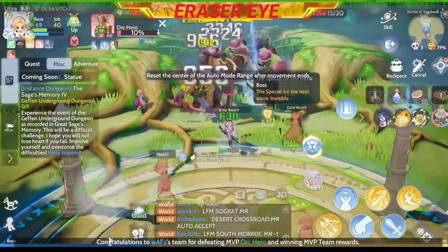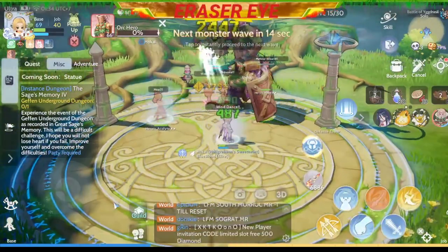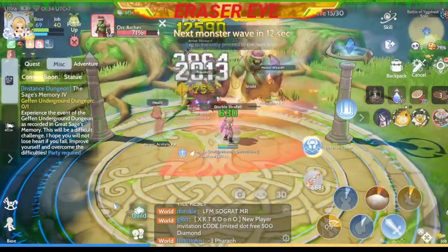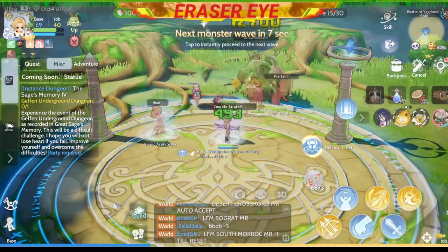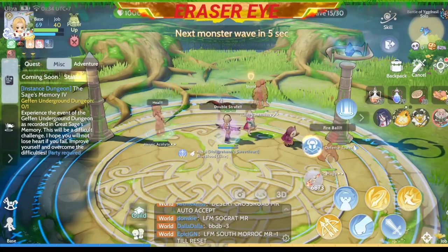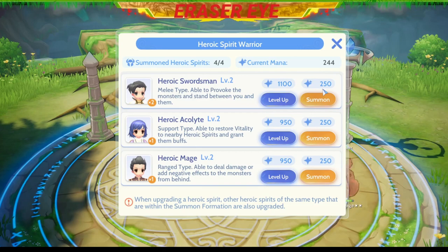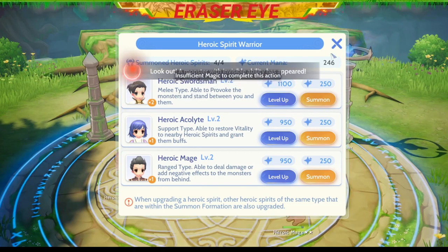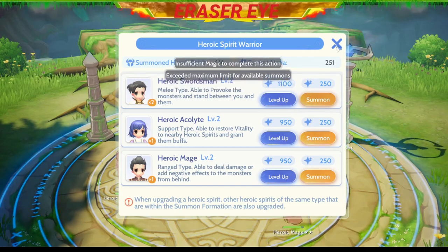My tip is to tank the monsters first, and if you're low on HP, go back. Let the acolyte heal you, let the swordsman provoke them, and finish them all. I thought a swordsman had died so I was trying to summon one, but they're all still alive — good job.